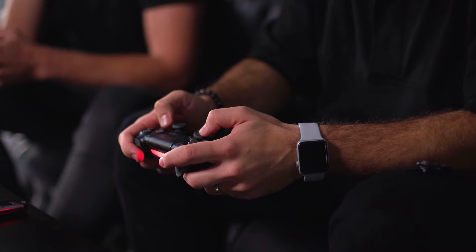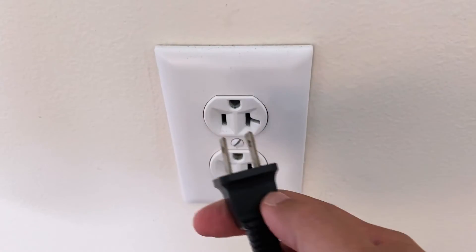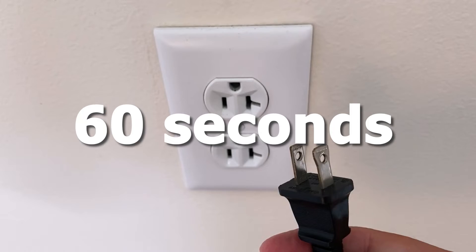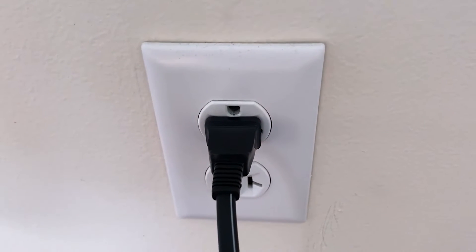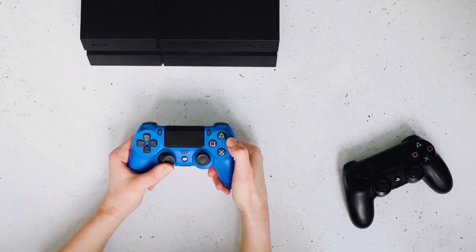First, let's try one of the easiest and quickest methods to fix your PlayStation. Unplug the power source from the wall outlet and wait 60 seconds. Now be patient here — wait the whole 60 seconds. This is very different from powering down your PlayStation, so make sure that you try this method. If it works, great. If not, then let's move on to the next method.